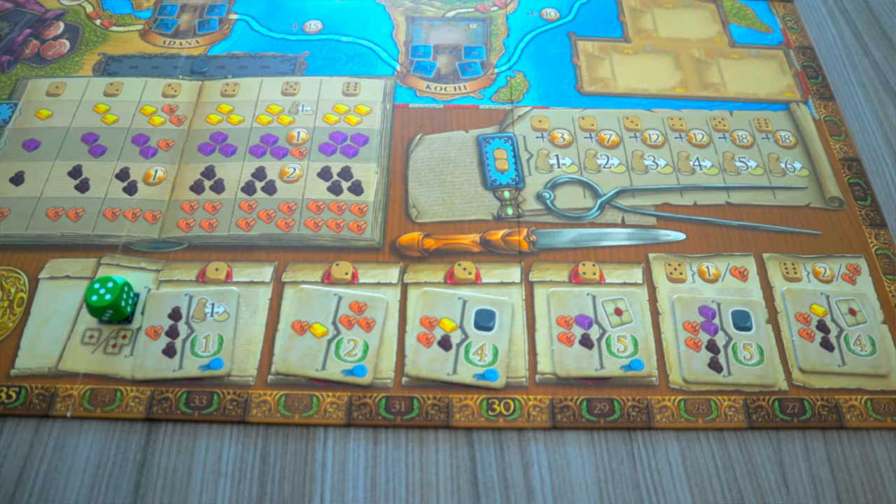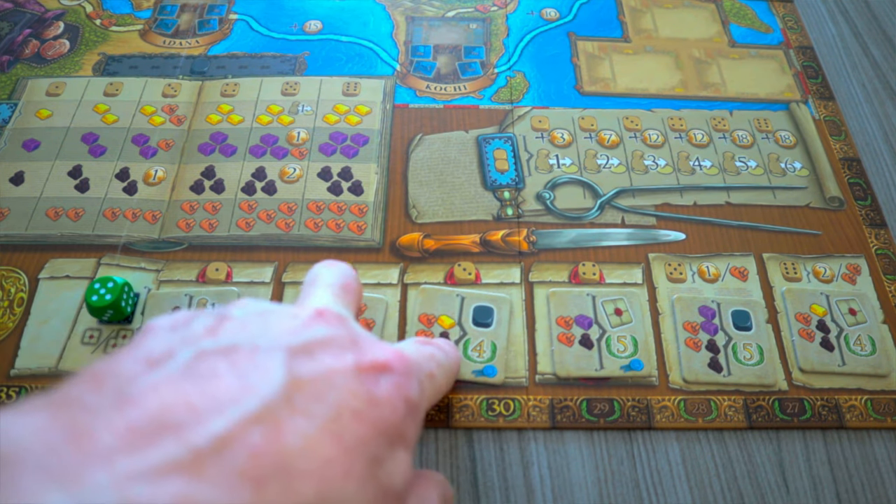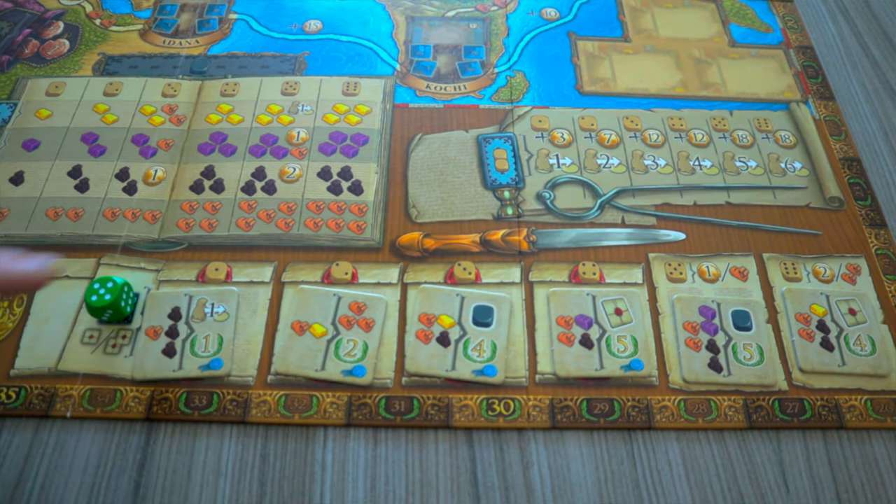The third action is visiting the bazaar. You can put out one, two, or three dice — the more dice you put out, the better the reward. You look across to the number of the die and down to see what you get. The fourth action is gaining contracts: you place dice on the blue space and, depending on what die you put out, you can take one or two contracts of a value equal to or lower than the die you placed.